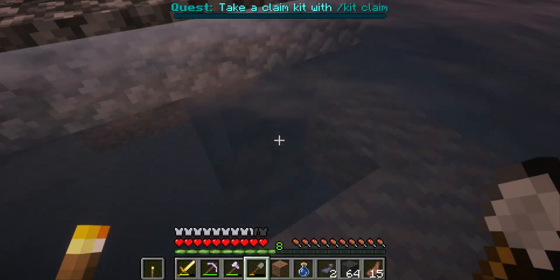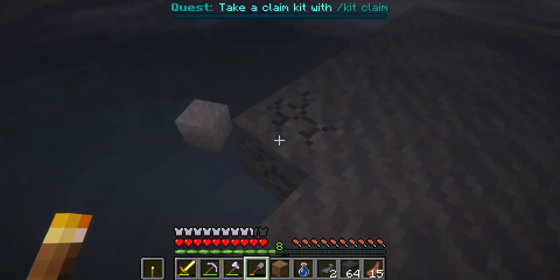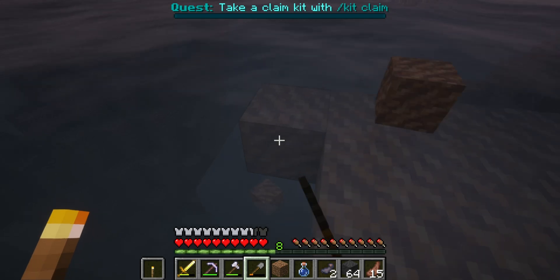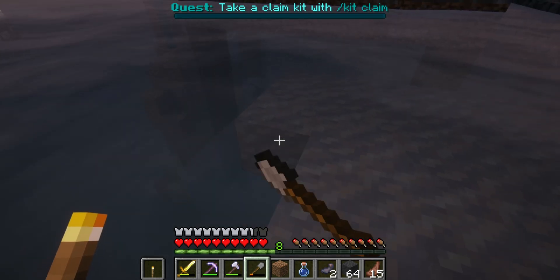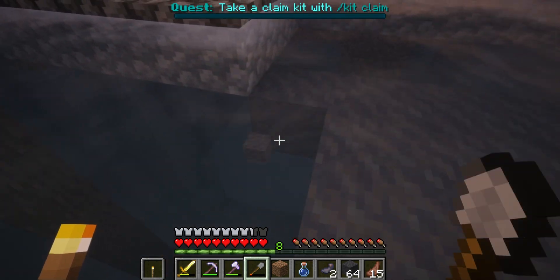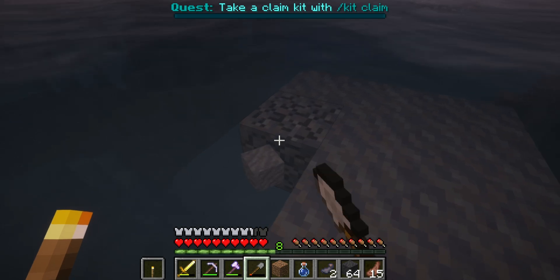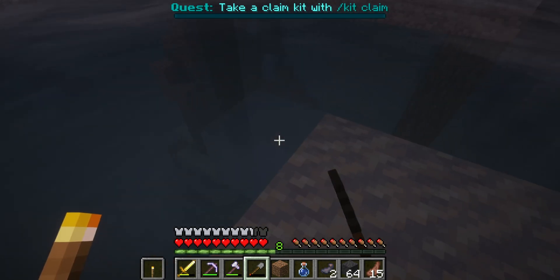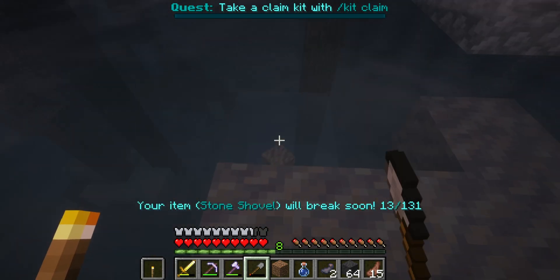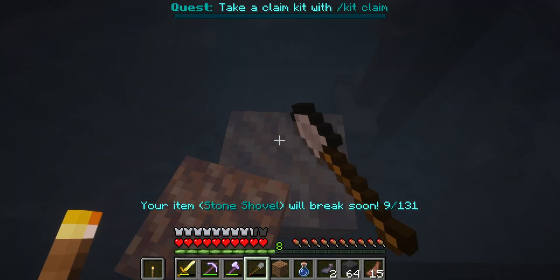We can create packed mud by combining it with wheat, but I have to learn how to create mud bricks because I think I'm going to use mud bricks for most of the facade here. Okay, it's getting dark — let's finish this.